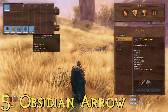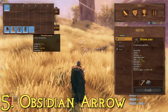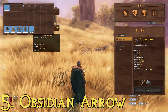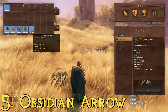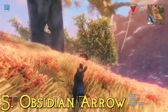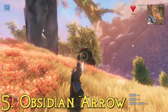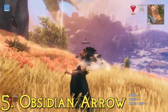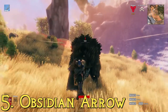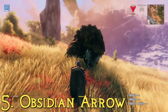At number 5, we have obsidian arrows. To make these, you need 8 wood, 4 obsidian, and 2 feathers. To get obsidian, you have to mine it from obsidian deposits, which can be found on most mountains — you'll need warm clothing, a pickaxe, and go into the mountains. They have a max pierce damage of 52, putting them 10 points higher than the last one, and a knockback of 10. So that's number 5, obsidian arrows.